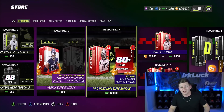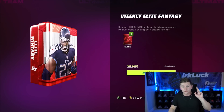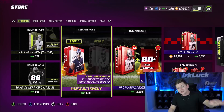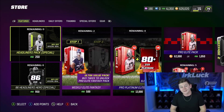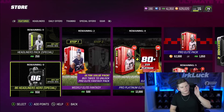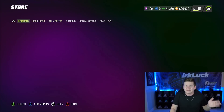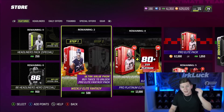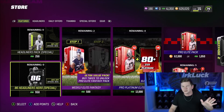If you have those points, I would probably do the Weekly Elite Fantasy Pack — I'd do two of these. Once you do two of these, you unlock the Pro Elite Fantasy Pack, and I would definitely do that one. I'd also probably do the Headliners Pack Special — there are two of the 86 overall ones, and I would do both of those as well. Then you have a little bit of points left over. If you're not worrying about getting players for your team, I would truly just do that.